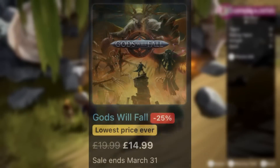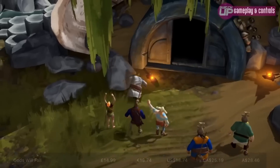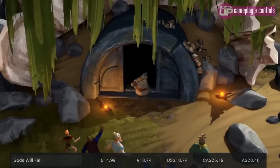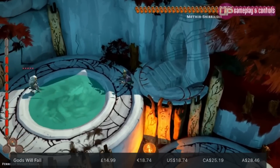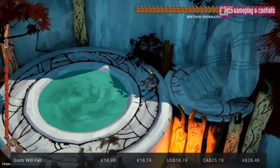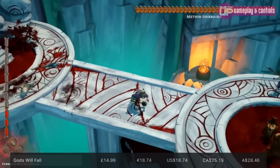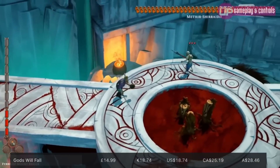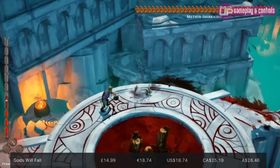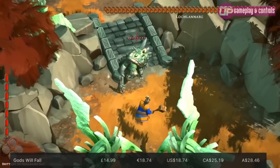Then we've got God's Will Fall, which I absolutely loved. I know not everyone quite enjoyed it as much as me, but at 25% off, taking it down to £14.99, I'd strongly recommend it. You shipwreck upon an island home of the torturous gods, and you'll have eight Celtic survivors, each with unique abilities. Each time you fully die — so all of them perish — you'll restart with a brand new band. You'll move around the island, entering different dungeon layers, and trying to defeat the monster at the end of them.